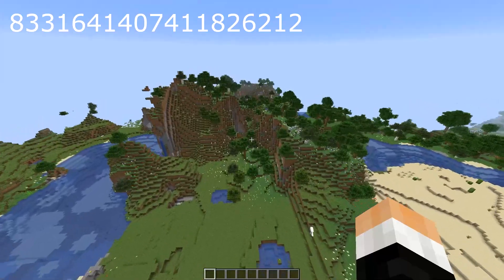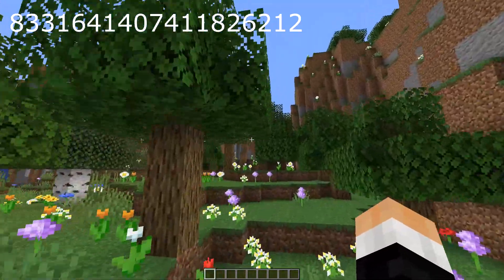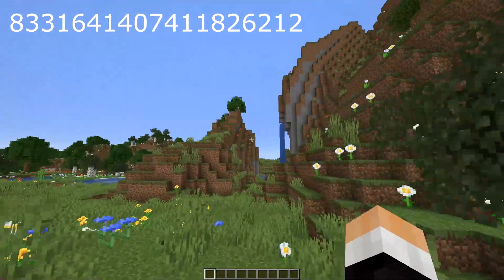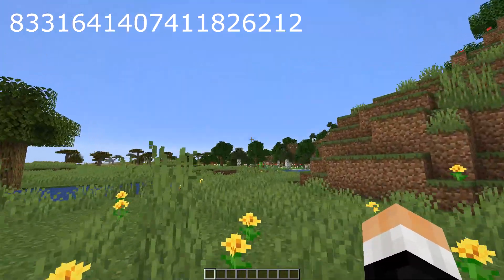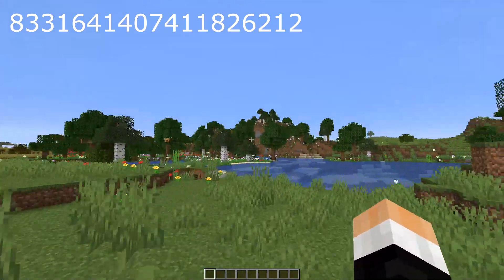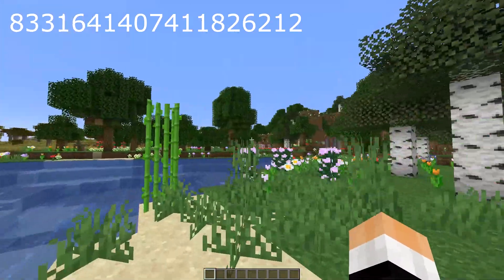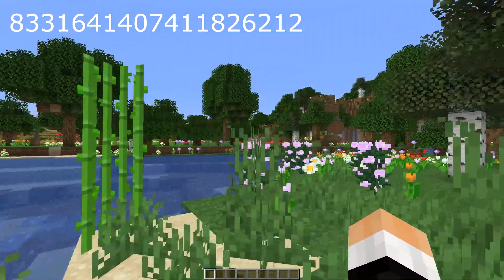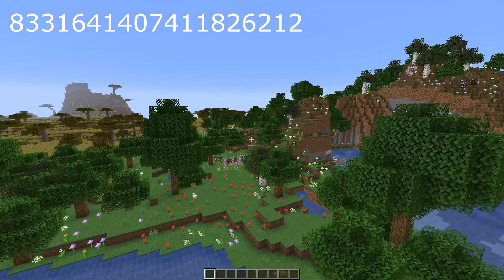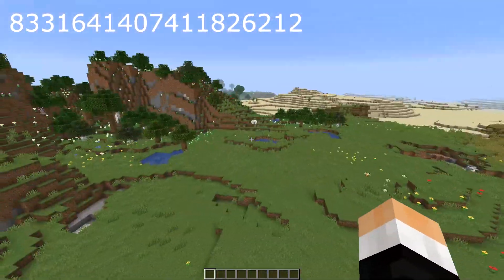Right behind your spawn point is a beautiful flower village. You guys may recognize this seed from yesterday's video — this is the exact same seed, but it just so happened to have buzzy little buggers spawning all around you. The new update has actually added three of them. You can see one over there, two over there, two right there — unbelievably, you get four of them right off the bat.